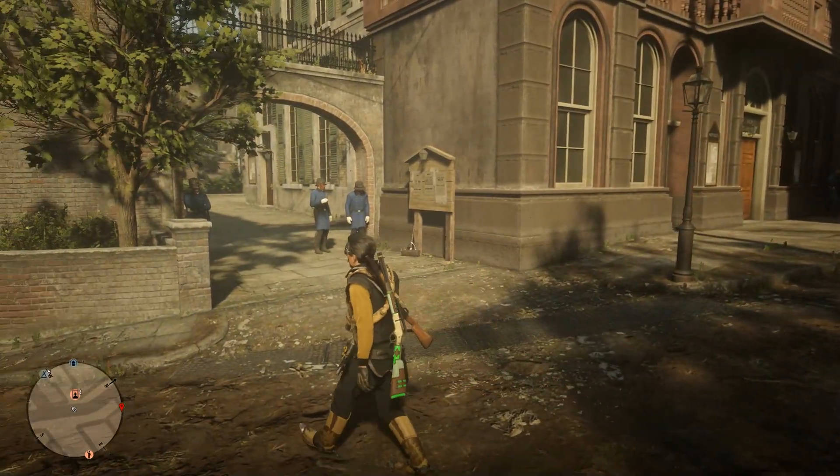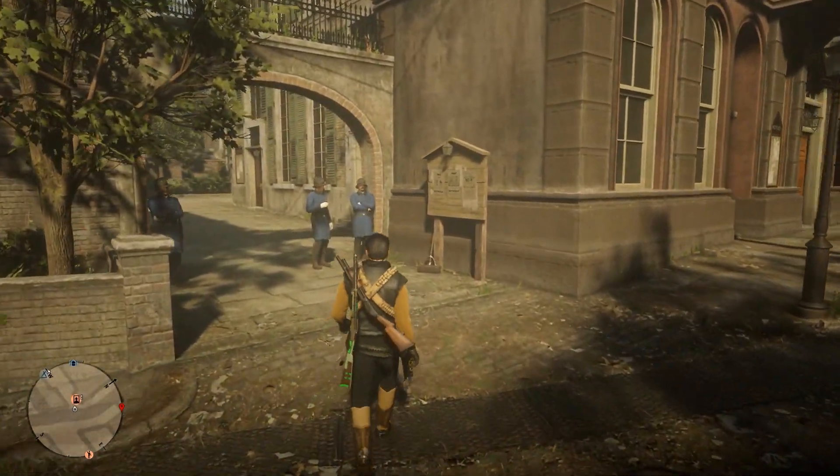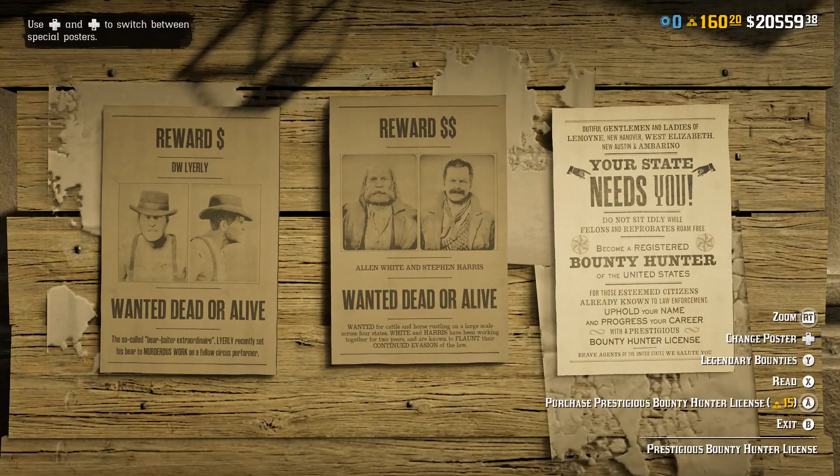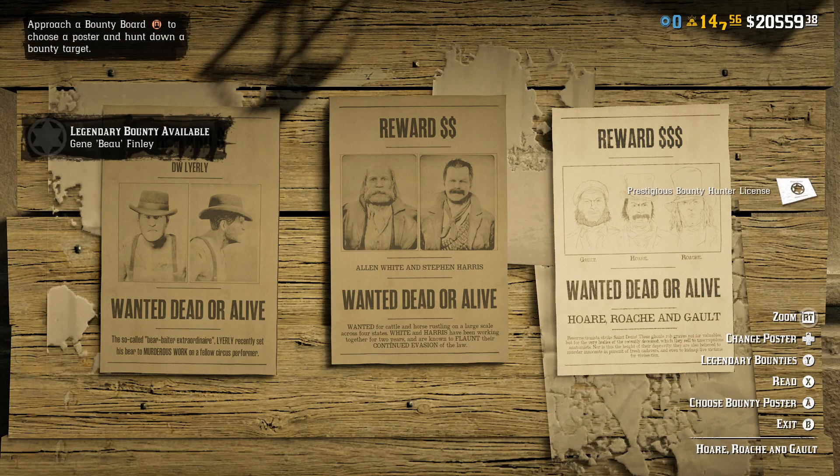How you get the prestigious bounty hunter license is by making sure you already have the bounty hunter license added in last year's update, Frontier Pursuits. After that, go to any of the bounty boards located across the map and scroll all the way to the right.